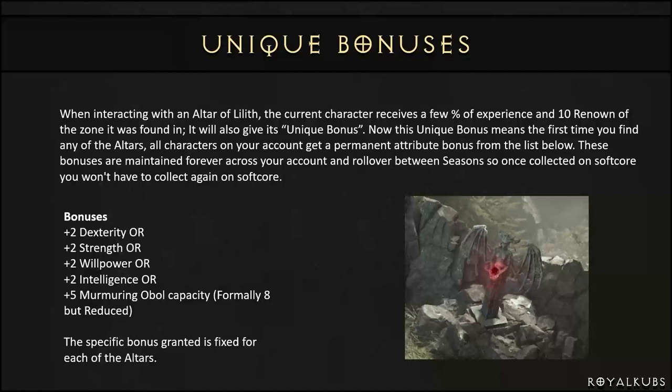That's 2 Dexterity, 2 Strength, 2 Willpower, 2 Intelligence, or 5 Maximum Life. This used to be 8 but has actually been reduced to 5, and this is your new Blood Shards for people who've played Diablo 3. The bonuses are maintained forever on your account and will roll over between seasons, so once you've got them you don't have to do them again.